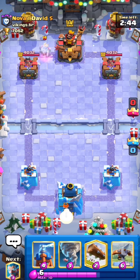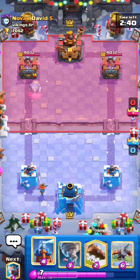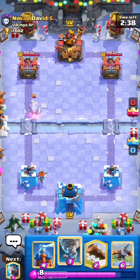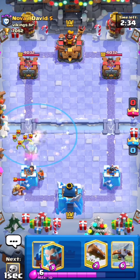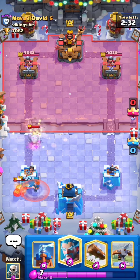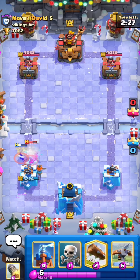Okay, we're up against Nova 1 David. I'm gonna valkyrie in the back. He either has Pekka bridge spam or some kind of mega knight. Okay, so this can't be Pekka bridge spam. I probably should have used my ability right there — I just kind of panicked so I didn't really get to use it.